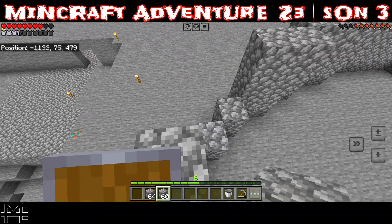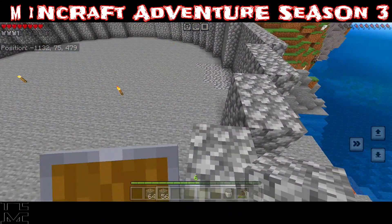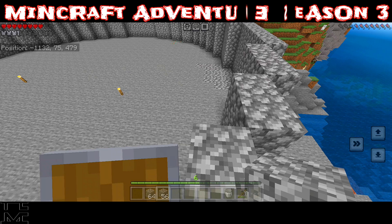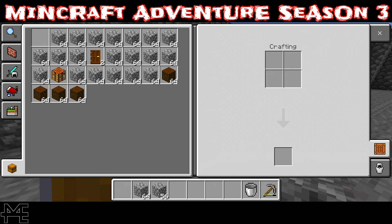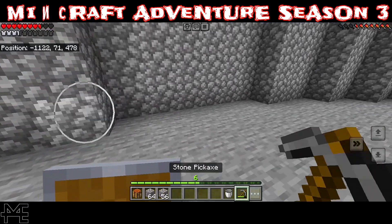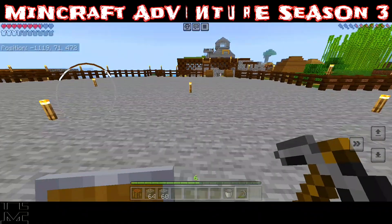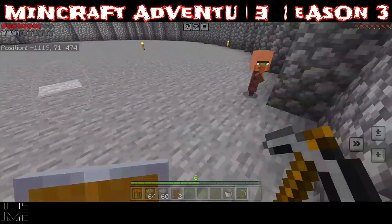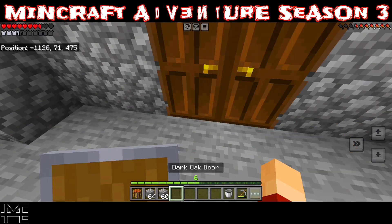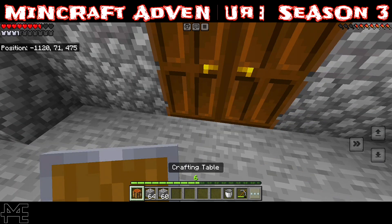We're running out of stuff already and we just started. Cobblestone — we have like three chests, but still, I've already gone through like six stacks. How is that even possible? Because it's 64 in a stack. That's a lot. Somebody do the math. I feel like Minecraft's screwing me out of cobble. Maybe it was just five. Could have just been four.